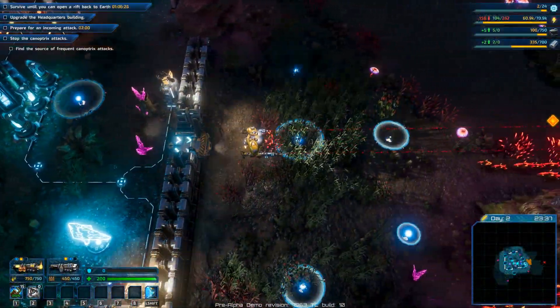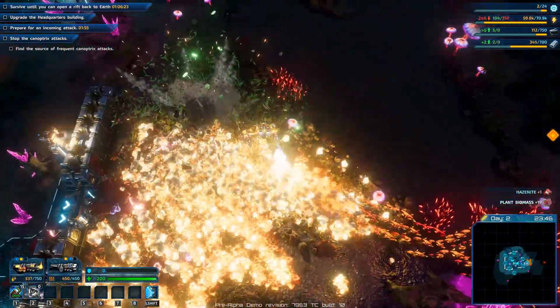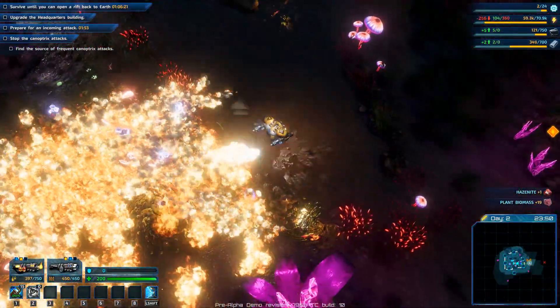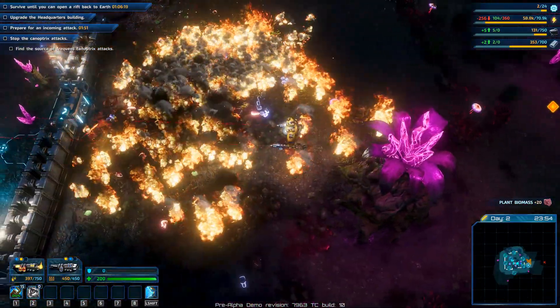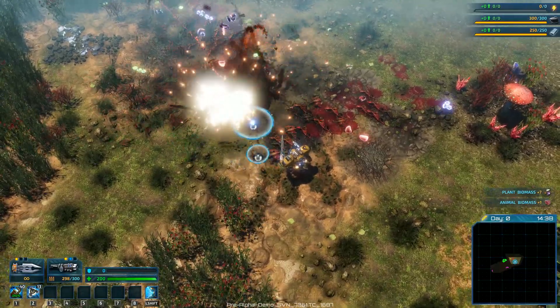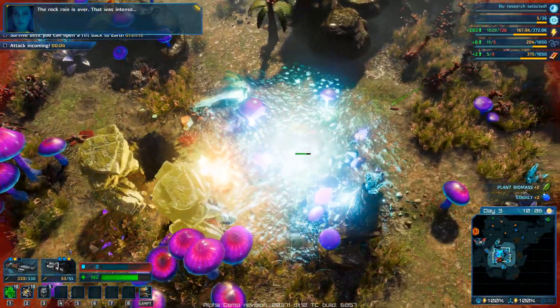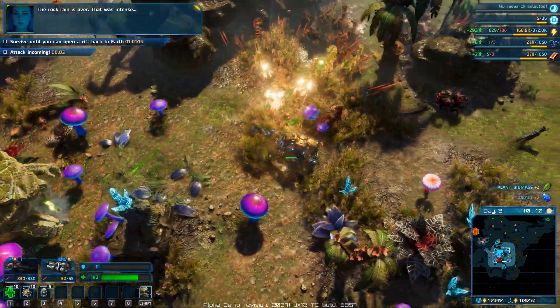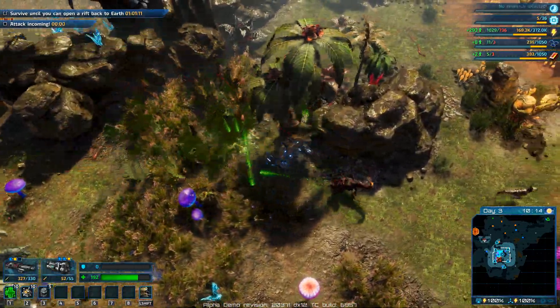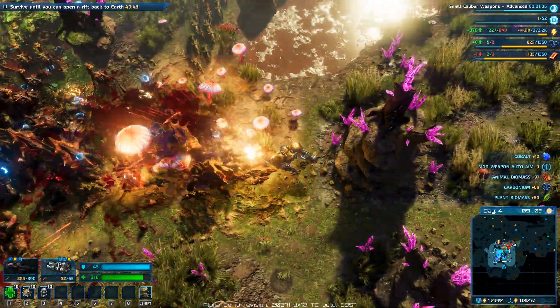Apart from enjoying all the technical benefits of your new hardware, you will be able to play the Riftbreaker on Xbox Series consoles by either using a gamepad or by plugging in your USB mouse and keyboard straight into the console. We can't wait to let you explore the vast alien world of Galatea 37 and allow you to uncover its secrets in the story-based campaign mode as well as in the adrenaline-pumping survival mode.